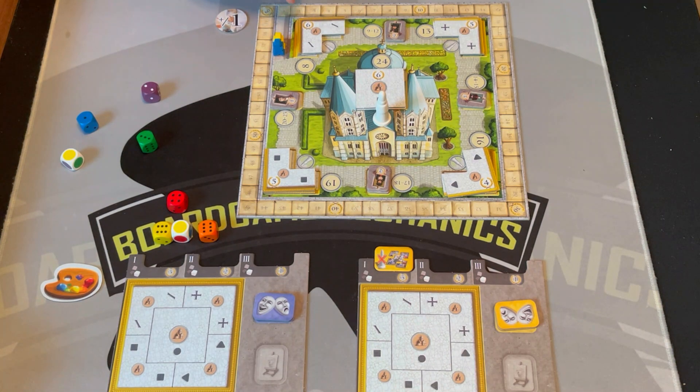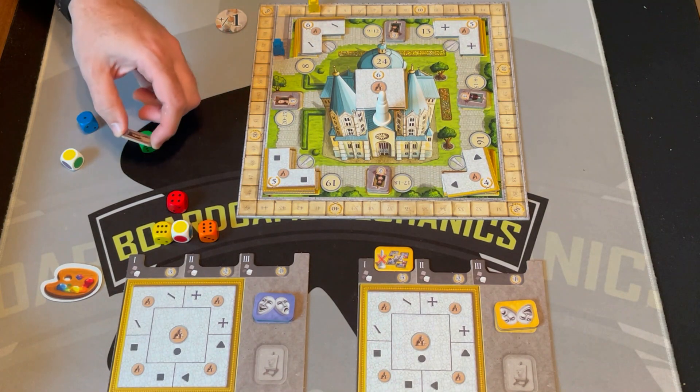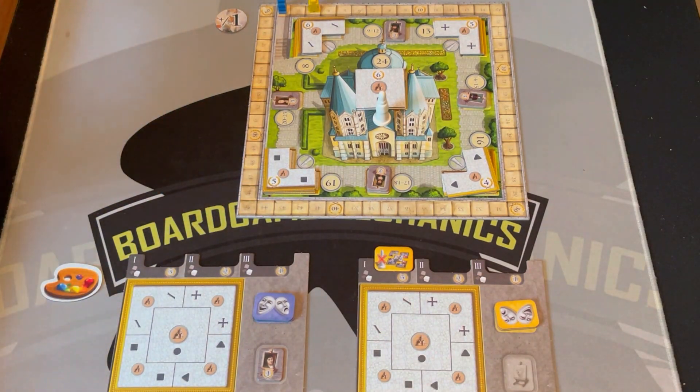They get three points for the correct bet. But I did get a portrait — I needed 20 through 23 and I got 22, so I take the top portrait and score a point. This is a male portrait; if you get a set of one male and one female portrait by end of game, you get to score all your portraits again.